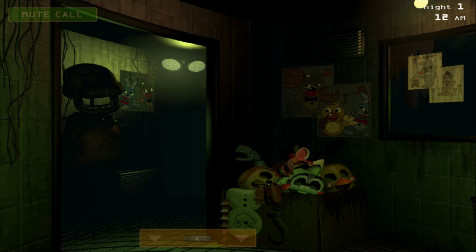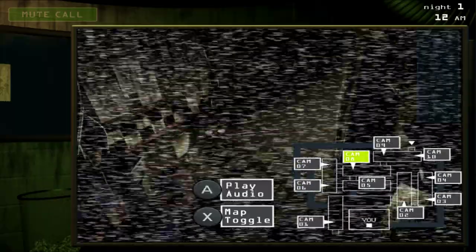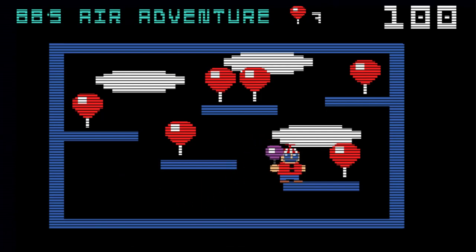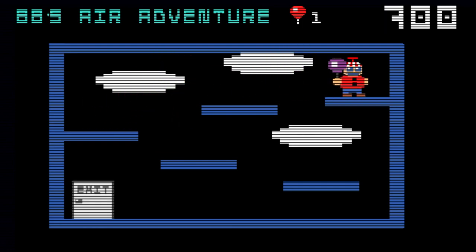Alright, the phone call - oh yeah, we have to do BB. Let me get used to the controls, it's been a little bit. I think it's Y... okay it was either Y or B. And then it's A - jump! Hooray, Balloon Boy!